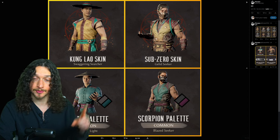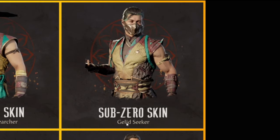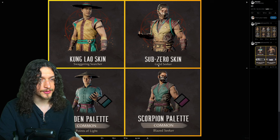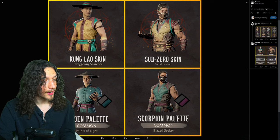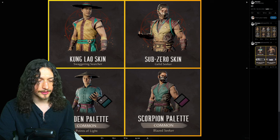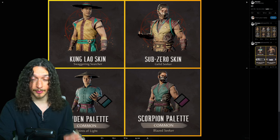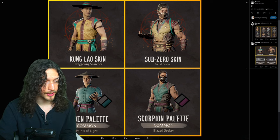I think all these skins are quite literally fruit roll up skins. And speaking of fruit roll up skins, here's a fruit roll up skin for Sub-Zero dubbed Gelid Seeker. What the hell does that mean? Can anyone explain this to me in the comments? Then we have the Points of Light Raiden palette. I'll never be a hater for teal and black — I like that color scheme. The same can be said for the Blazed Seeker Scorpion palette. Not too shabby.